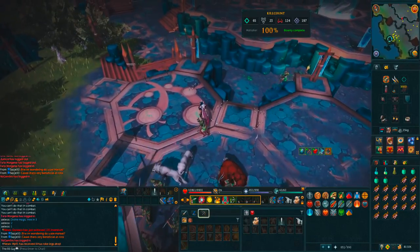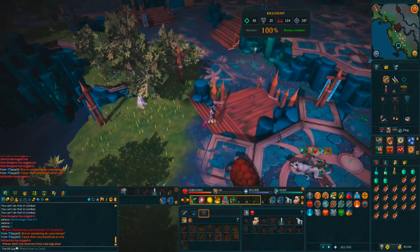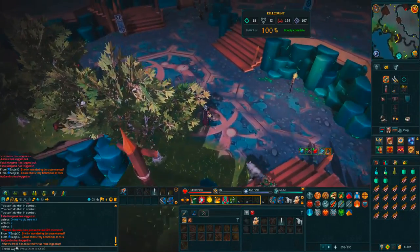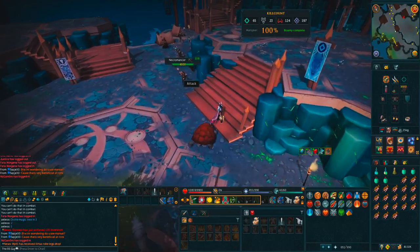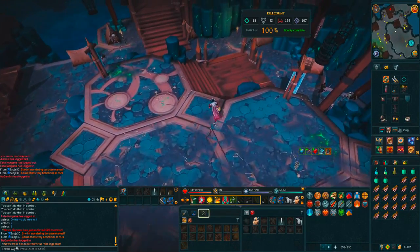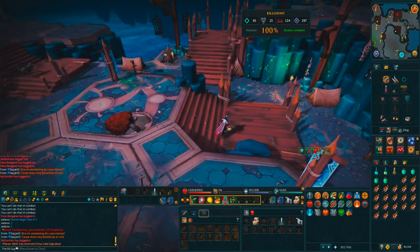The reason it's nice that it costs kill count is that when you're learning this boss, every time you try it you're not losing 200k, 300k, or 400k on an instance, which is really nice. It makes it really easy to practice. Anything like necromancers, wights, or any of those — if you kill them, they will give you your kill count.